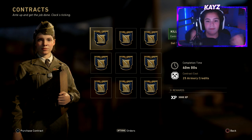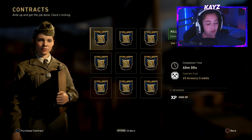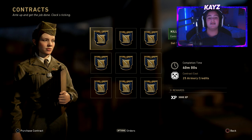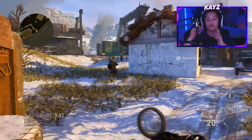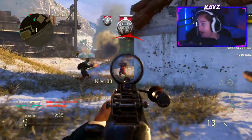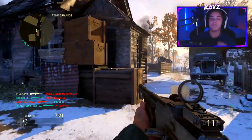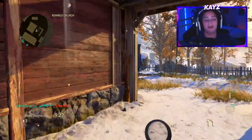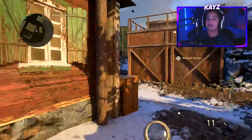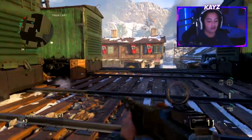Basically for contracts, you can get these sort of points every day when you log on — I think a hundred-something points — and you get them every day. Once they add up, you can get these contracts with those points. For example, one contract I'm looking at right now costs 25 armor credits, and you have to get 100 kills in any game mode in under 40 minutes and you receive 3,000 XP.